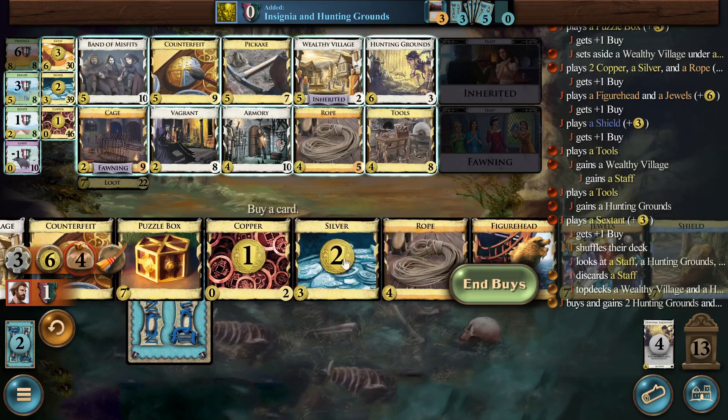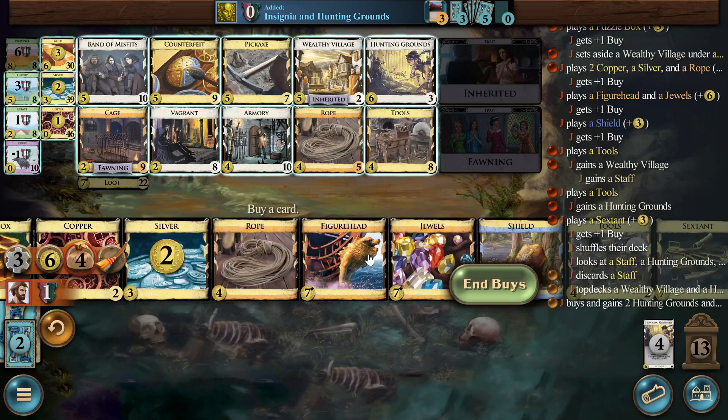I'm not sure what else I buy here that's better than nothing. Obviously hunting grounds or wealthy village in the abstract would be pretty good targets. I don't feel like I need those to be able to pile next turn, and I don't really want to lower the piles more than necessary. I could take a functionally a third pickaxe, which would be all right but not terribly important. I would just be using band of misfits or armory to gain tools probably, and it makes more sense at that point to just buy tools directly. Maybe a second counterfeit to counterfeit the tools for extra gains — that could be a thing. Sure, let's do that.